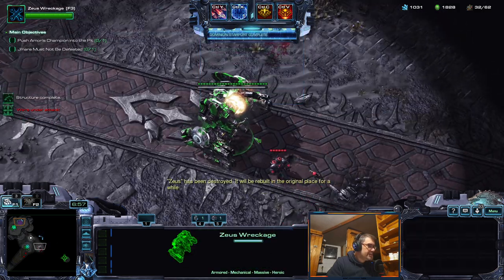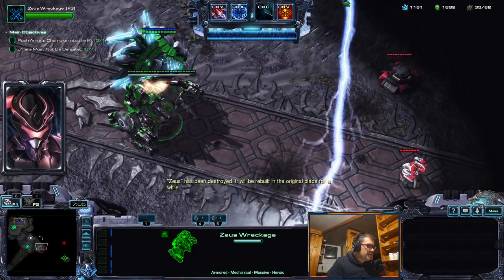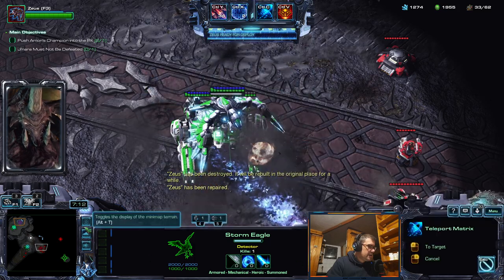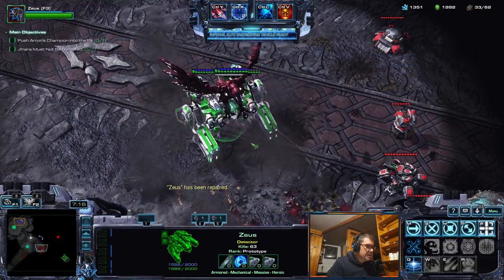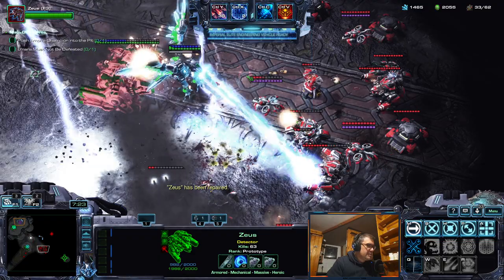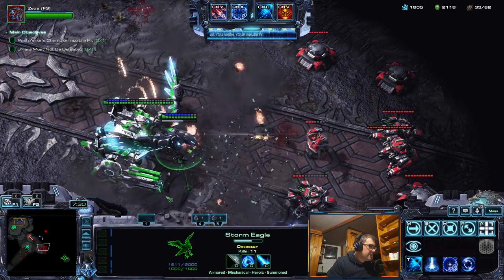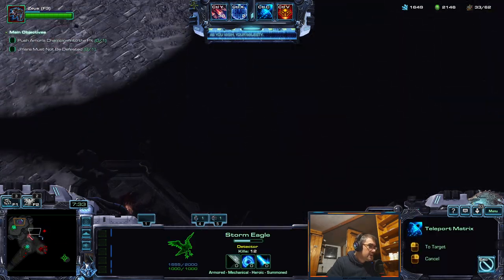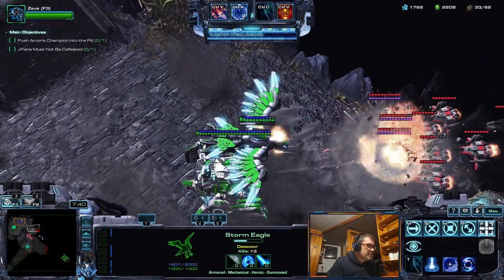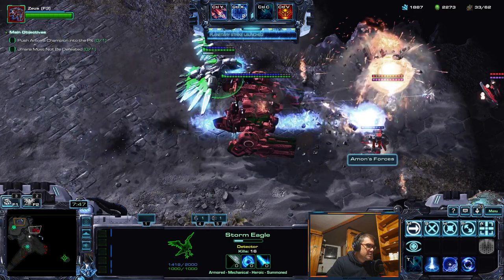The satellite died. Now that it died we can use Eagle to bring it back — that's what I was planning, maybe a little bit later for the hybrids, but it doesn't matter. Diamondbacks are kind of annoying. Liberators kill them fast.